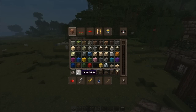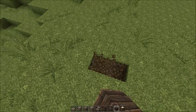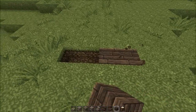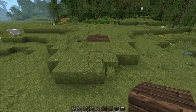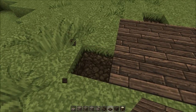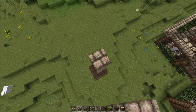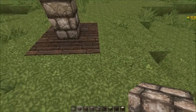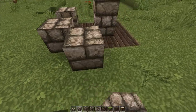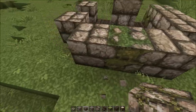Materials for today will be stone bricks, mossy stone, cracked stone, stone brick stairs, spruce, and oak. You know what, let's just start. This is gonna be pretty similar to the windmill — no, it's not gonna be a windmill, don't even go there. It's gonna be much prettier than that. I can place a pillar here in the middle and this already looks awesome, it is so pretty.